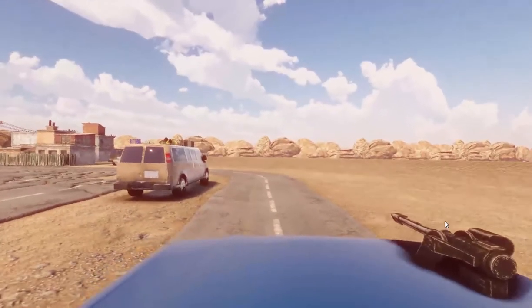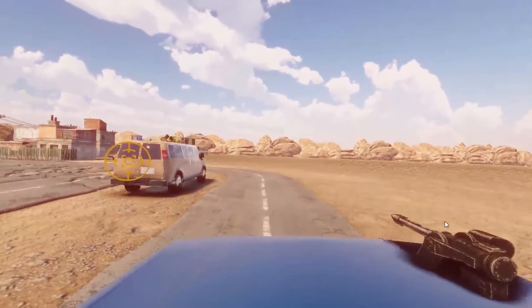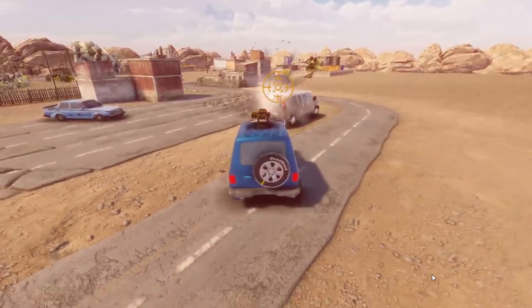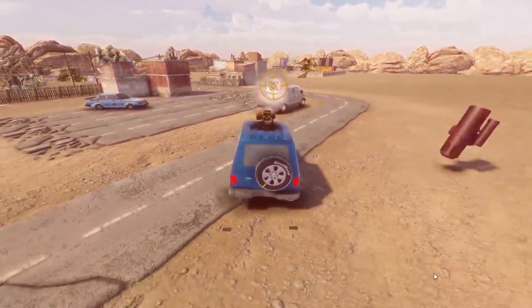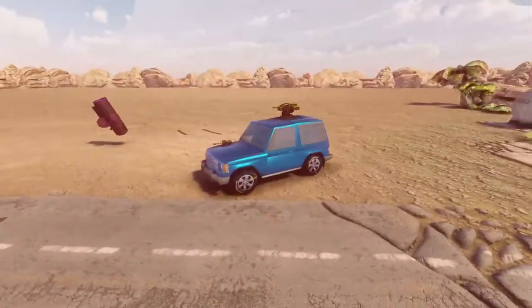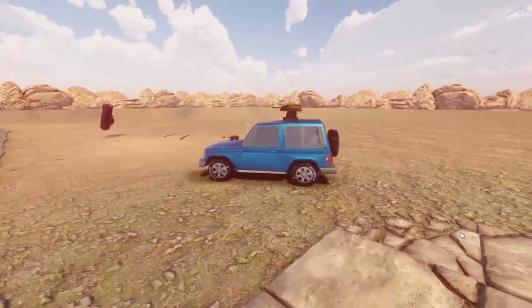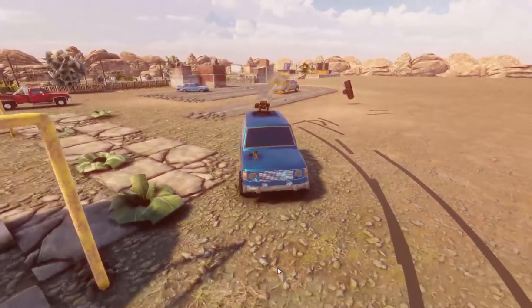I thought the issue was done and I could move to the next problem, but then I saw another issue: if the target is just in front of me, the car wouldn't have a suspension effect and would instead move in a straight line. I tried it with the back side as well, and got the same result.